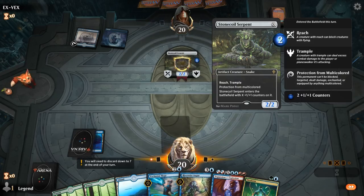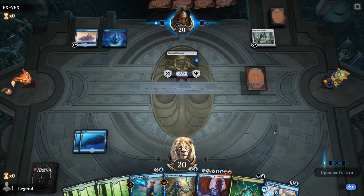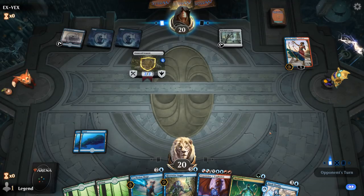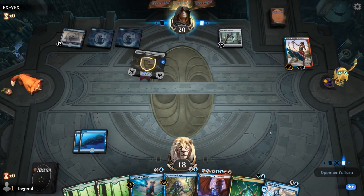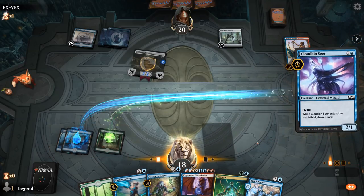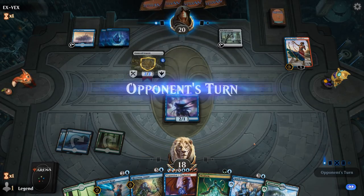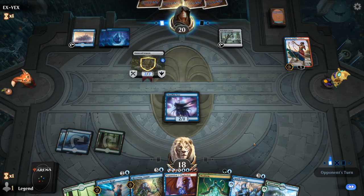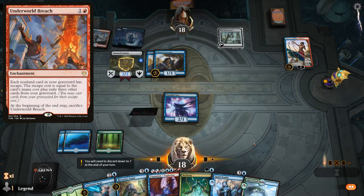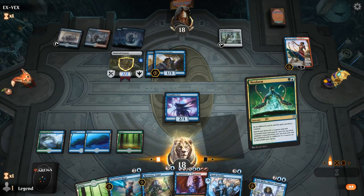Stone Coal Serpent for two — some sort of artifact deck. Saheeli — okay. We just need one more blue source. We'll play Cloudkin to improve our chances, and there we go — we're all set for the combo. Excavator — all right, so they are an Underworld Breach deck after all. Time to combo.